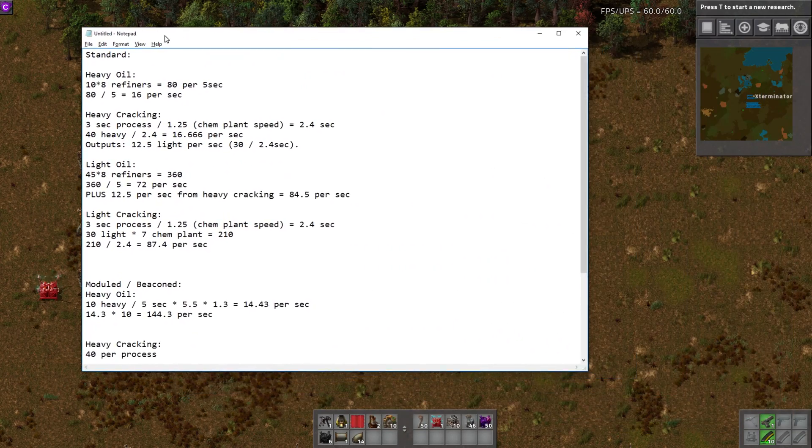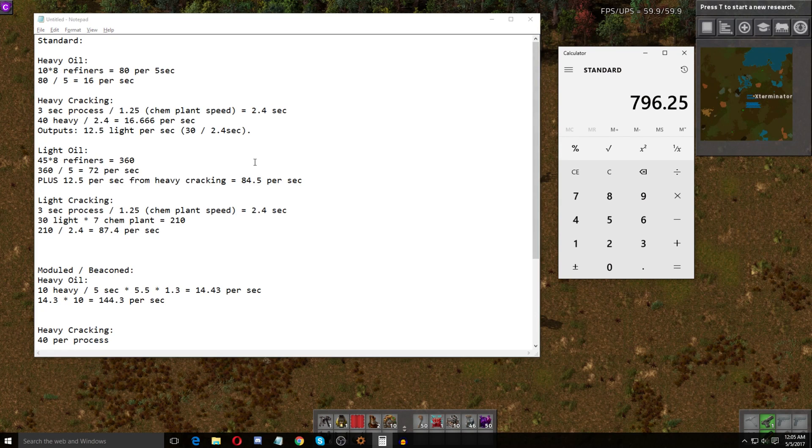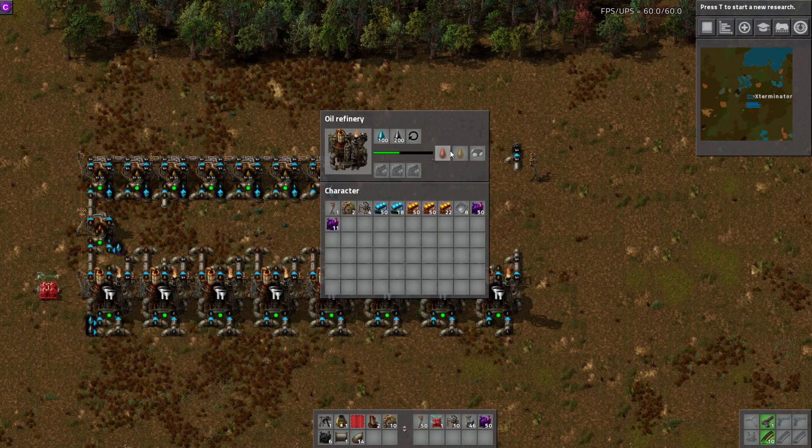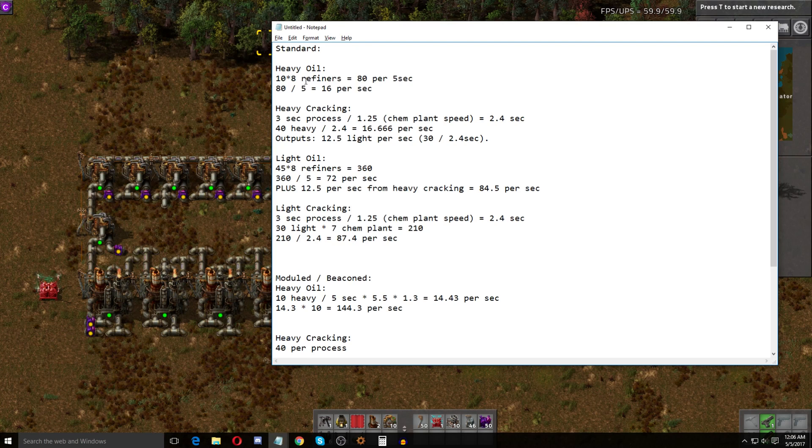Let's move into how we actually arrive at these numbers. I'm going to bring over a notepad and a calculator. So we check our refineries — they produce 10 heavy oil per process, and a process takes five seconds. So 10 heavy oil per process times 8 refineries equals 80 heavy oil per five seconds. To get a per-second rate, we take 80 divided by 5 and get 16 per second. So between all refineries working together, we're getting 16 heavy oil per second.